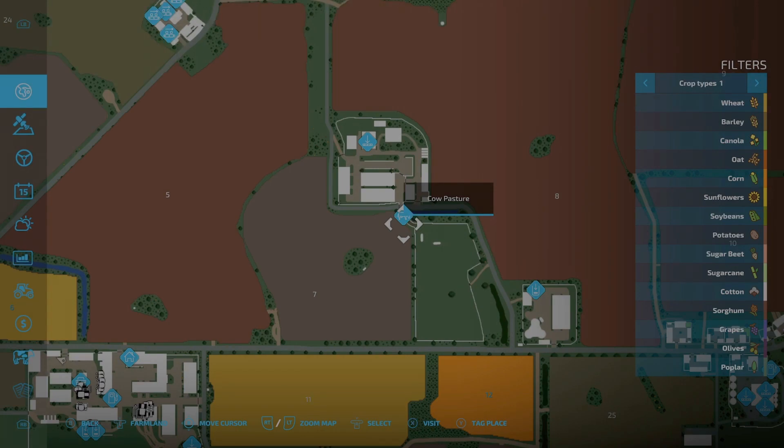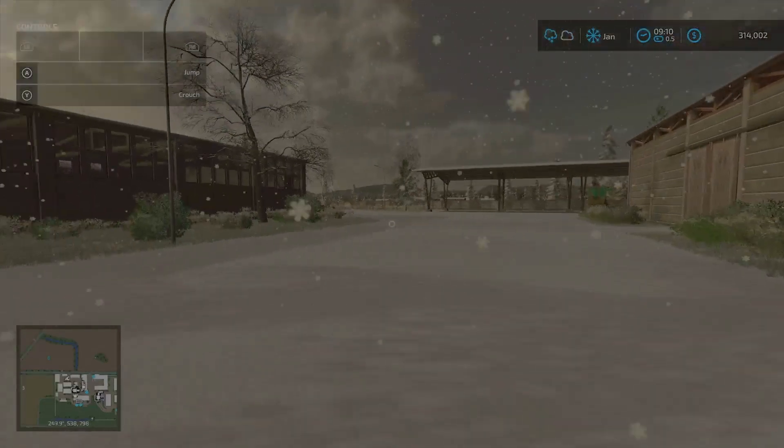Changed capacity of troughs, slurry tanks, milk tanks and pastures, and fixed visual bugs. That's pretty much it for the changelog.